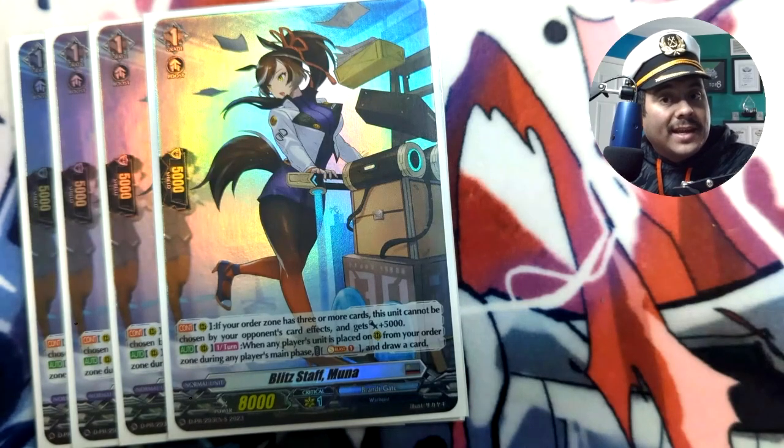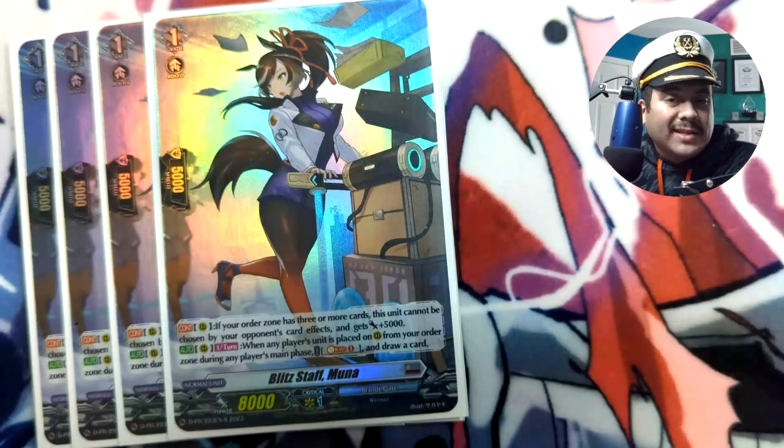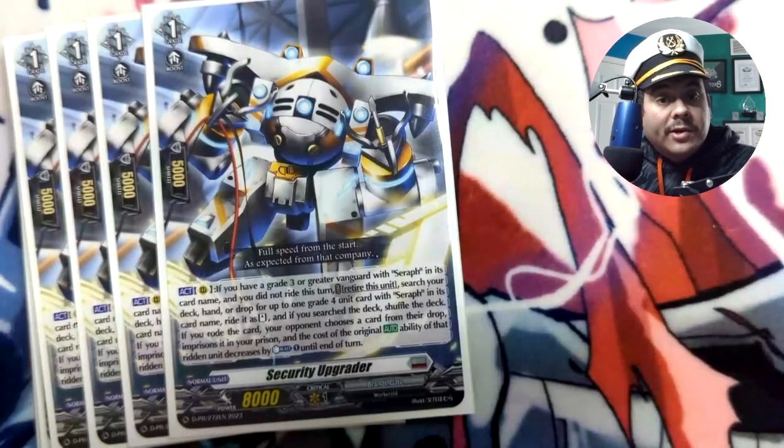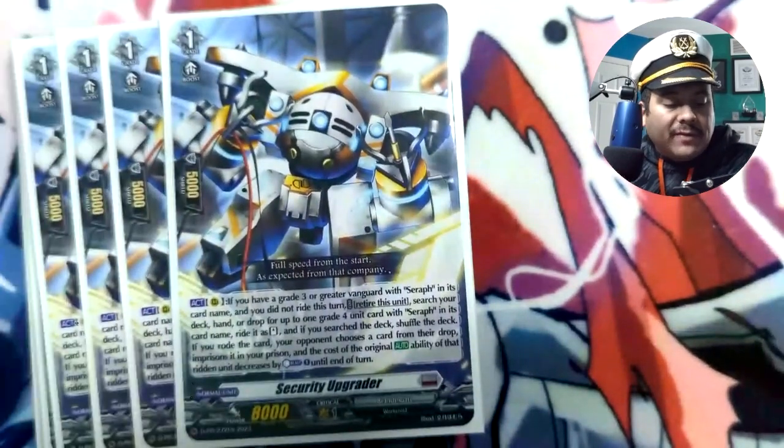Furthermore, if you have three or more in the prison, Muna gets a resist-type ability — it cannot be chosen by your opponent's card effects — and also gets 5k continuously, making it a 13k attacker or booster. Most of the time you leave it in the back row. It's also a great card to call immediately turn one, and a great target for the prison order to rest the rear guard if you go second.